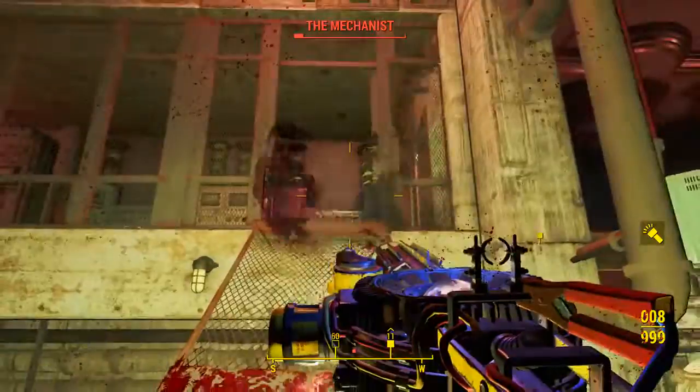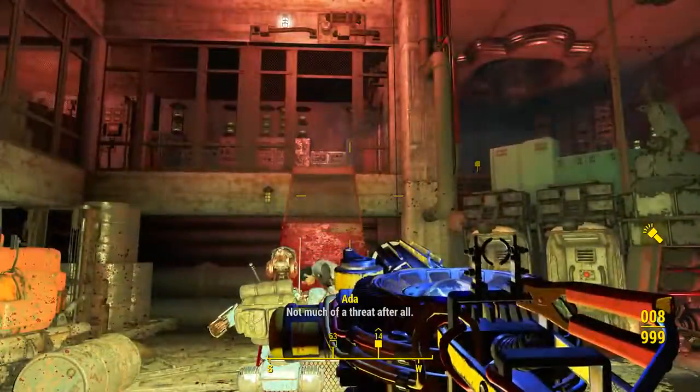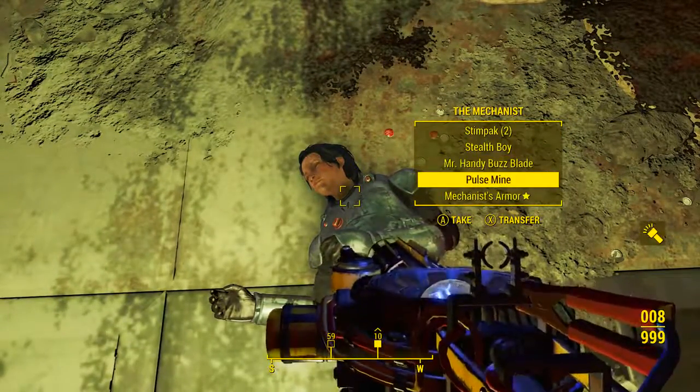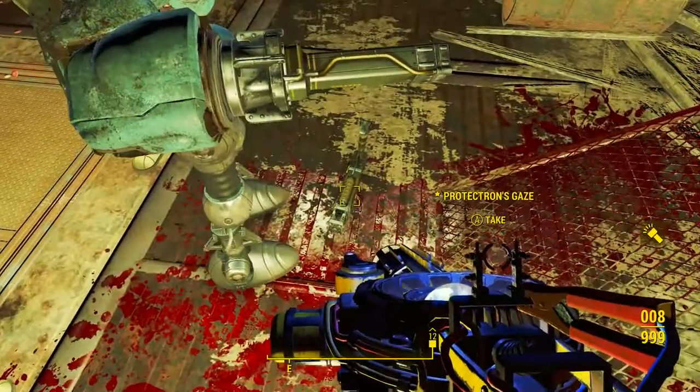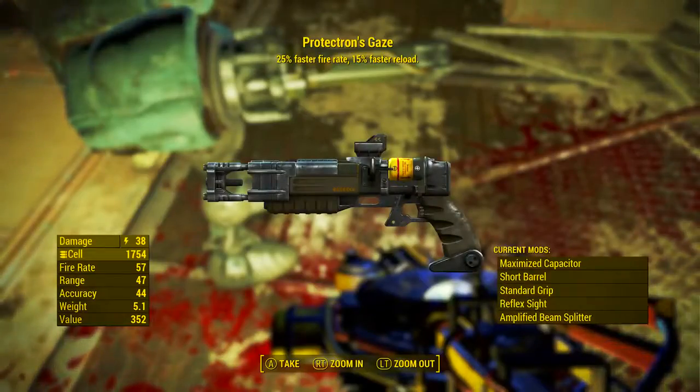There are two ways to acquire this weapon. The first way to acquire Protectron's Gaze is to kill the Mechanist. However, once she is defeated you will notice that Protectron's Gaze is not in her inventory. Once the Mechanist is killed, Protectron's Gaze will always be dropped on the ground, so be sure to search the area thoroughly until you find it.